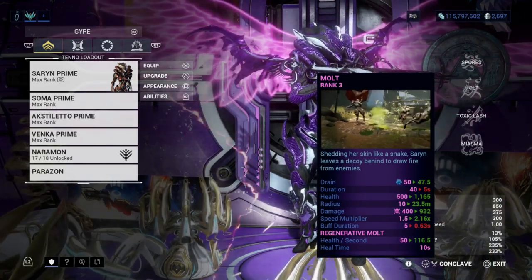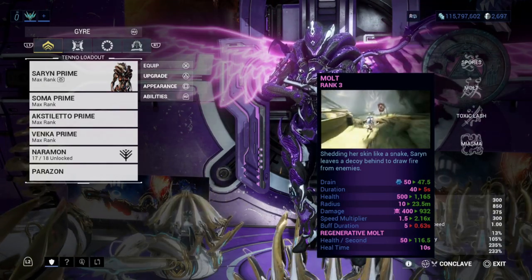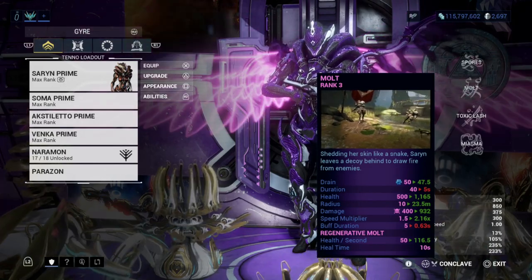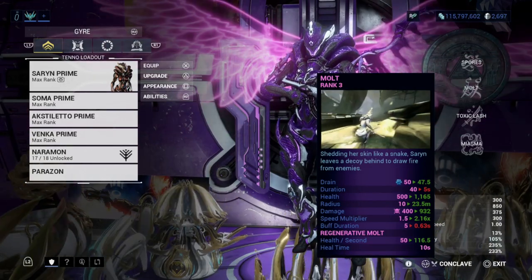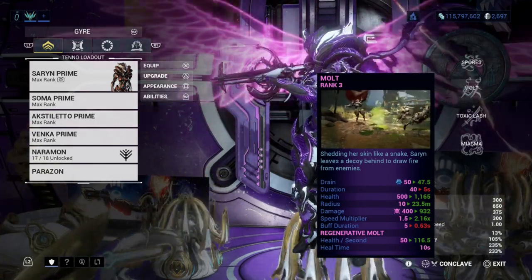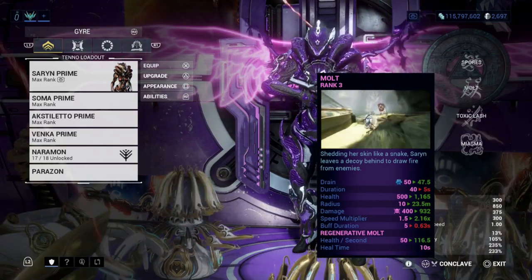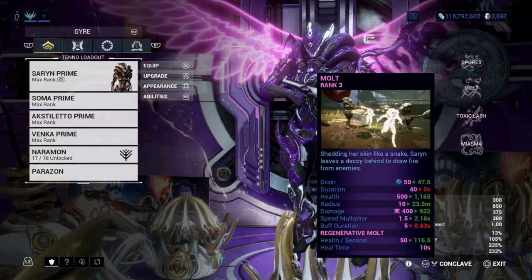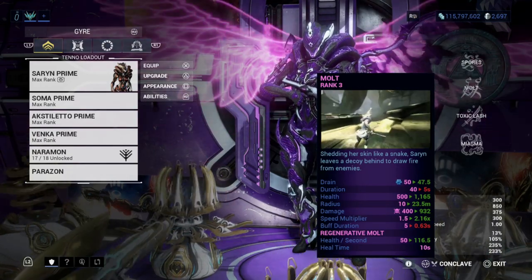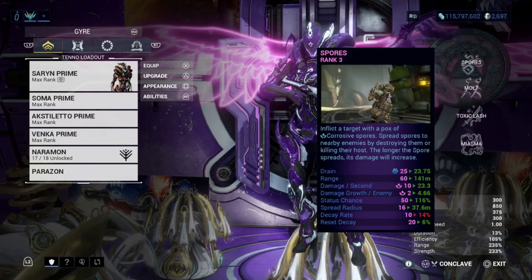Honestly, the best three abilities — well, pretty much one is the most useful, and the second is useful too. Molt can definitely regenerate health if you have the Regenerative Molt augment, which will heal you over time. That's the only reason I keep that ability rather than replacing it. However, Spores is the best ability of all time.